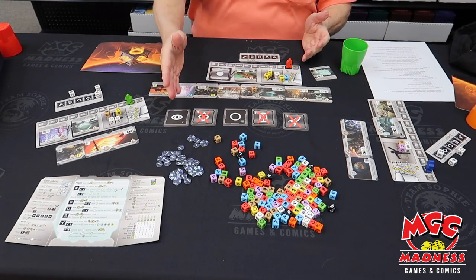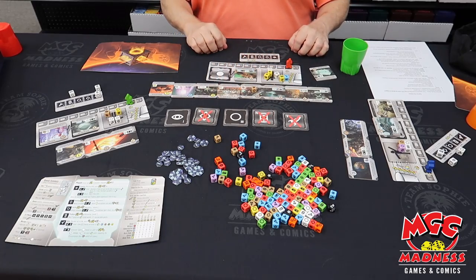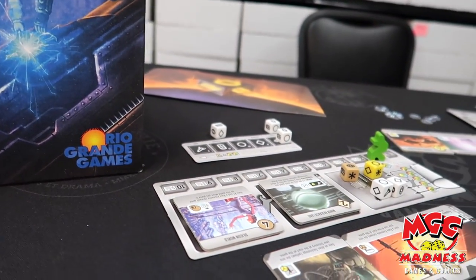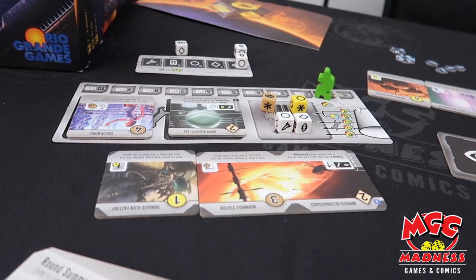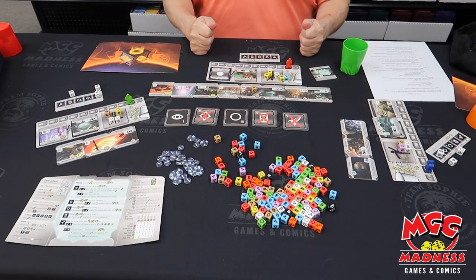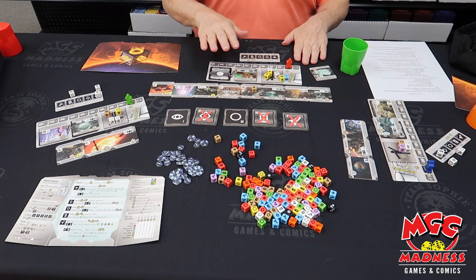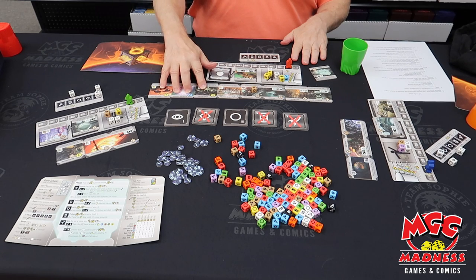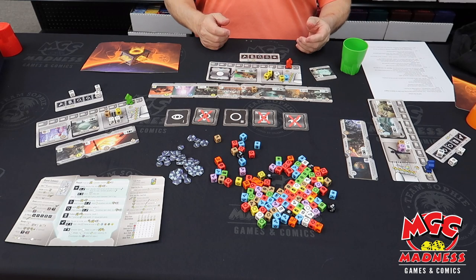Everybody does this — we go through whichever phases are active and work on those. The game works for two to five players. It's not an awful lot slower with five players because everybody's taking their actions pretty much simultaneously. When you look at the tiles, you'll find that the planetary tiles largely give you more dice and the development tiles give you more powers.